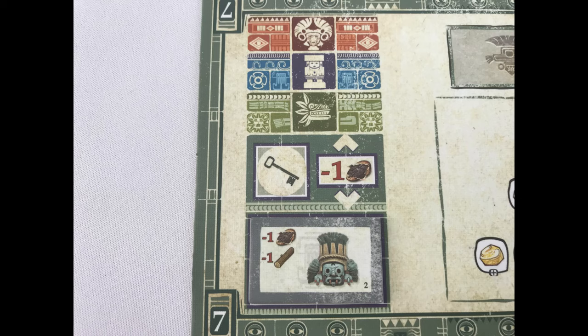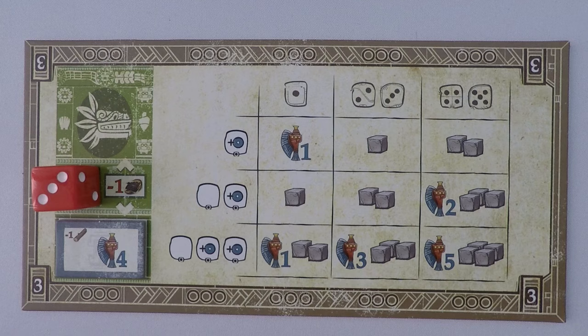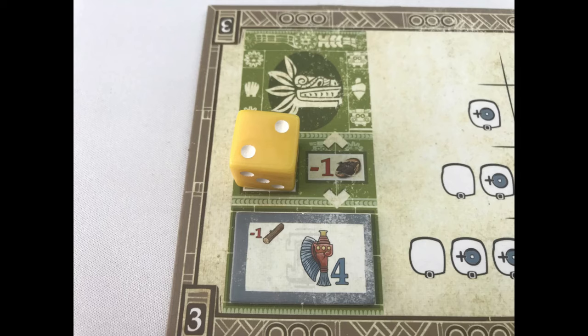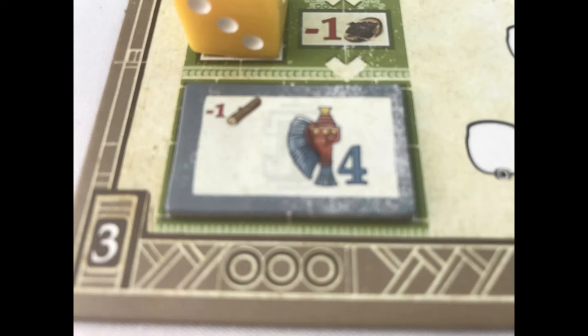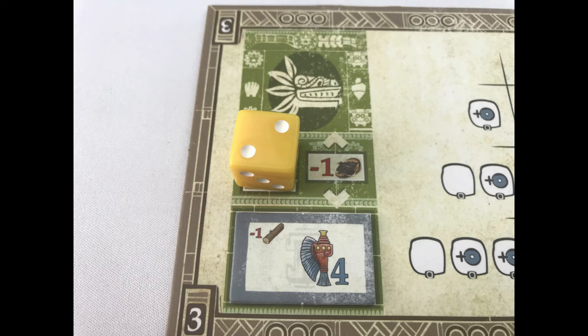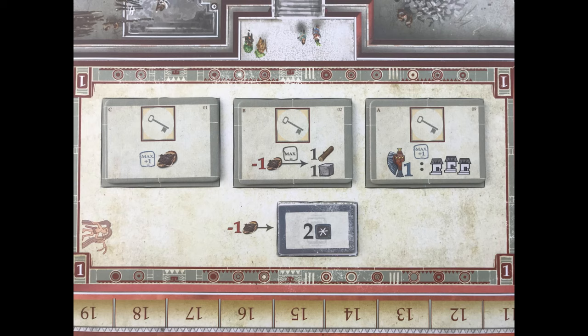The second action is worship, which is available on boards one, two, three, four and seven. Move a worker die into the locked worship space. Pay one cocoa to unlock another player's die if one is already there. Players either worship to take the worship action on that board, or take the discovery tile, or pay one cocoa to do both. On this board, the player can pay one ward to take the discovery tile, or move one space on the green temple track, or pay one cocoa to do both actions paying one ward for the discovery tile as normal.